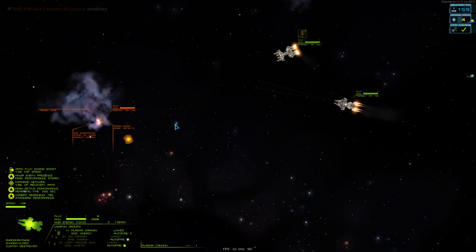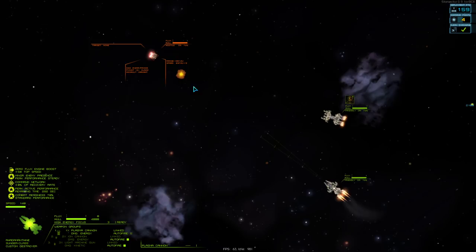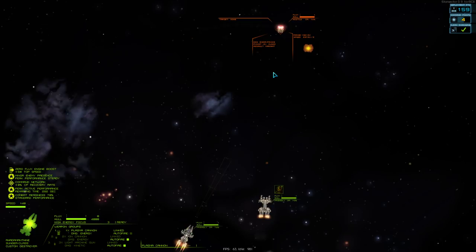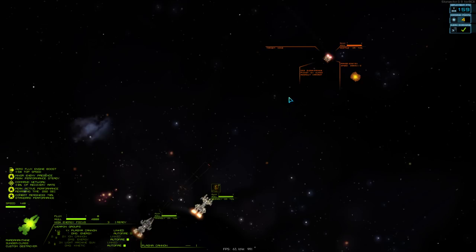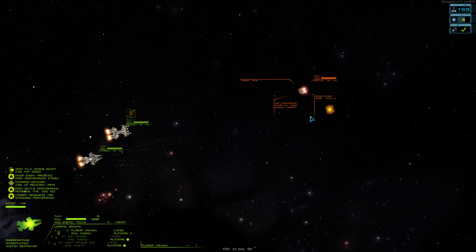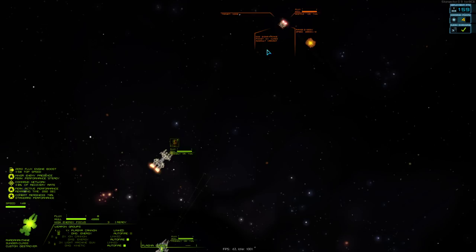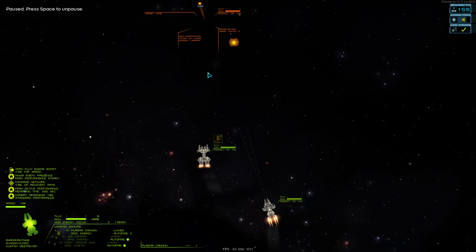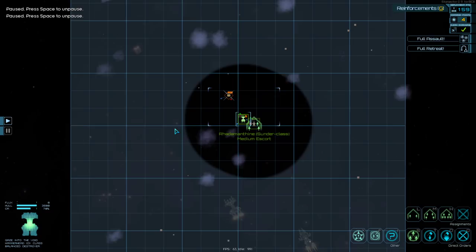I have zero flux. I'm going to turn on my ion cannons too — they're pretty short range, but these ships don't really have shields. These ships are being jerks because they're faster than I am, so I can't really catch them. I could just retreat hypothetically — I can cleanly disengage.